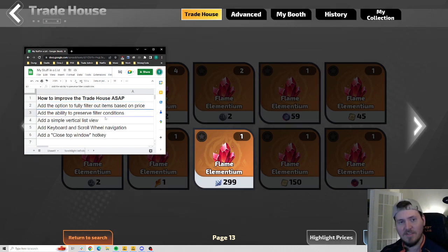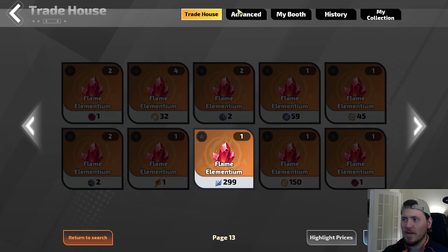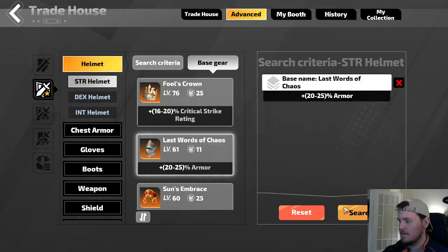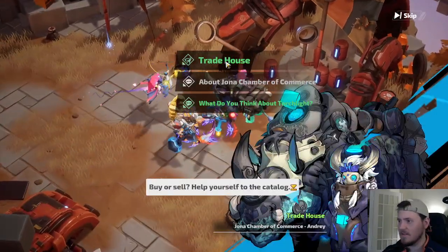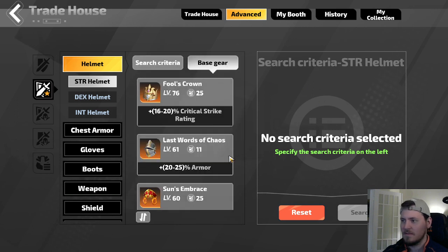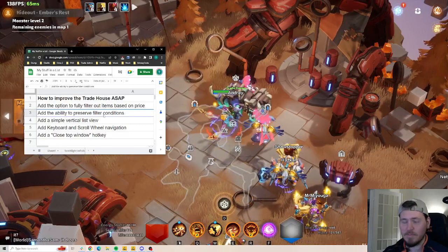Number two: add the ability to preserve filter conditions. Right now, if I hit the space bar, I just closed all my windows. If I go back into the trade house, return to search, advanced, search criteria energy two, confirm — so if I close out of this and then go back into the trade house, all of a sudden my search is gone. It just clears it. I don't know why it clears every time you close out of it. I really don't like it. Please let us preserve filter conditions.